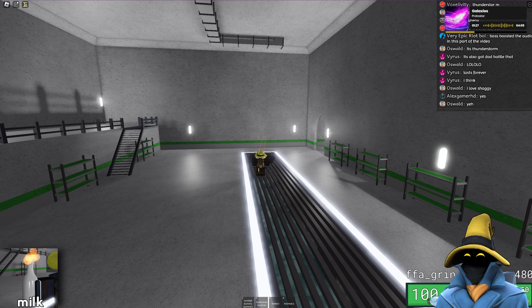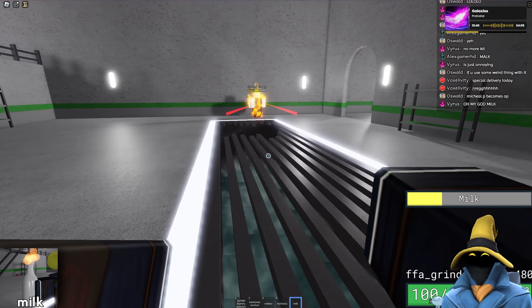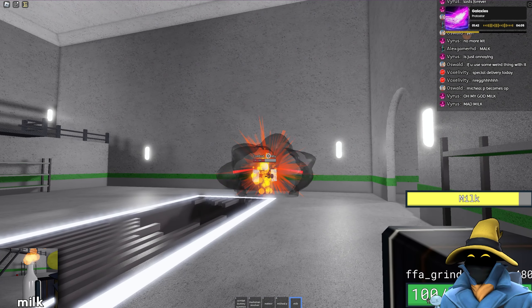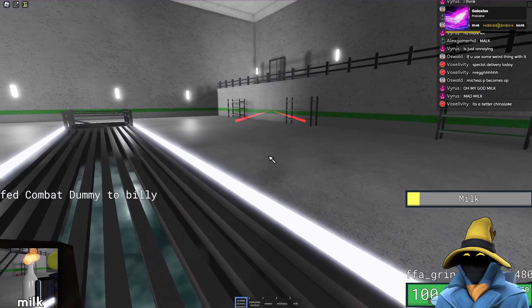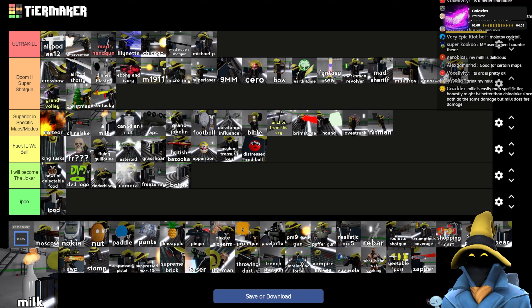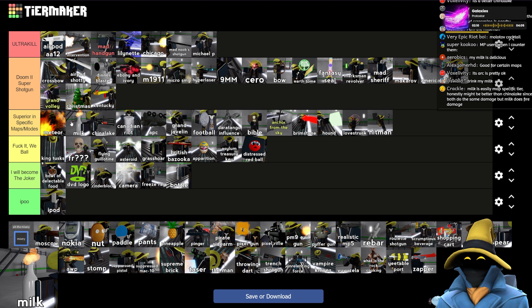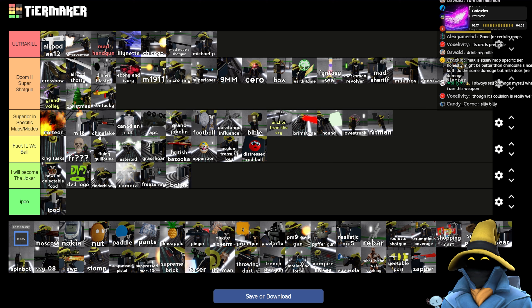Milk is pretty damn good. You throw it at them, it gets set on fire, and they take a good amount of knockback. Throwing two milk bottles at them will kill them. I'd say just below China Lake... actually, it is better than China Lake because it's just China Lake but it also sets them on fire.